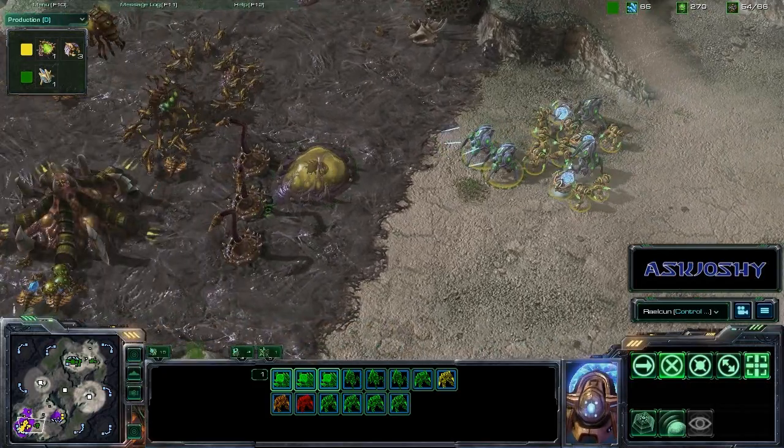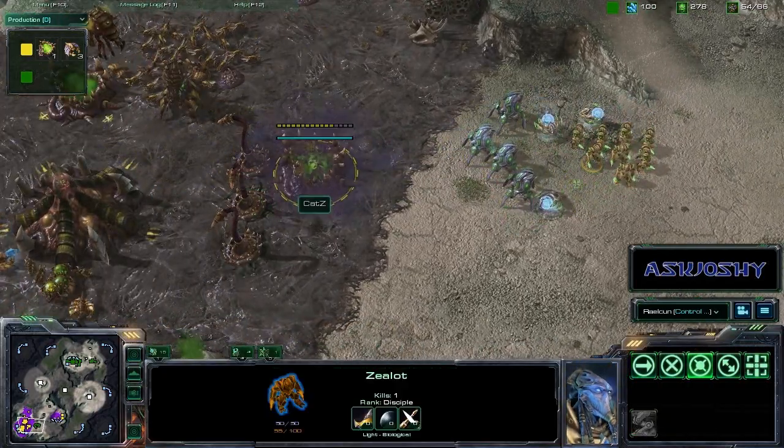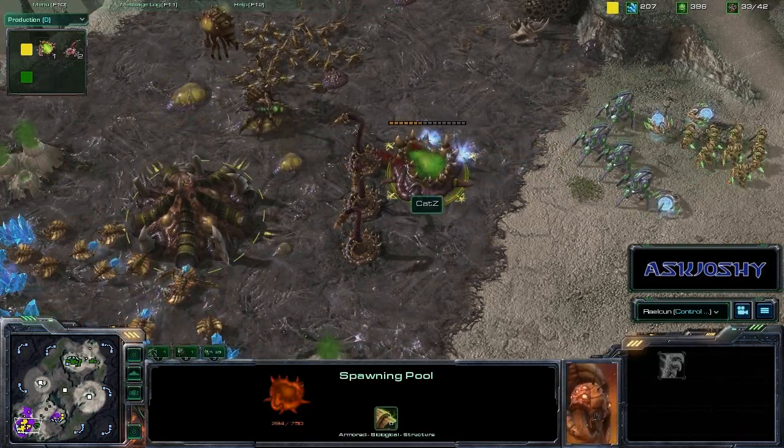He hasn't really warped in anything in a bit. He's trying to get his probes back up. If you watch the production tab, that's pretty much all he's built. And Katz is already preemptively building another spawning pool, waiting for this one to die.